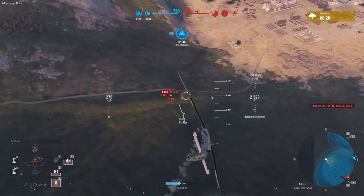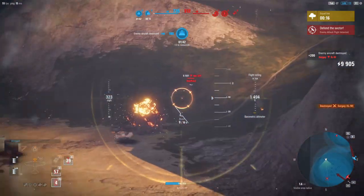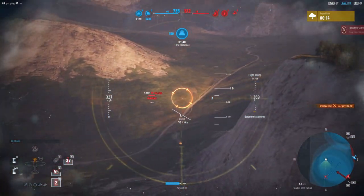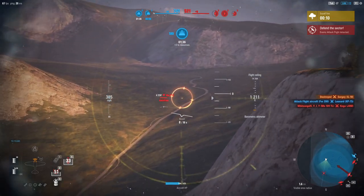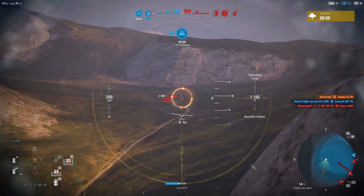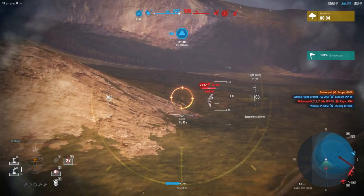It'll seem like you have the advantage until both these mines tick over at the same time. We had a bunch of good hits on the IL-10 there, but they weren't causing nearly as much damage as what we saw with like the Spitfire or the 109 TL, but that also has to do with the damage resistance that you get from ground attackers.